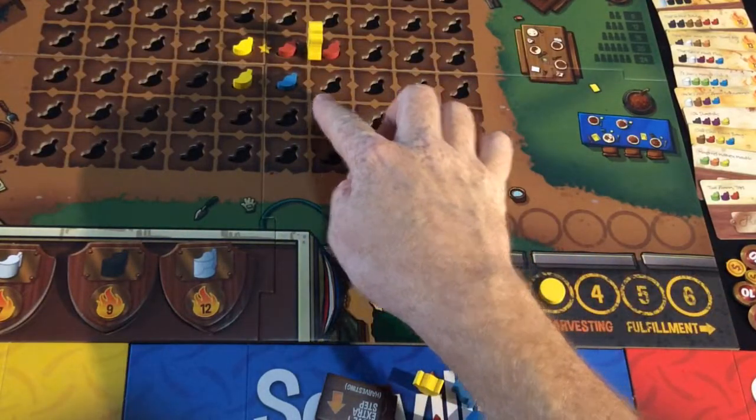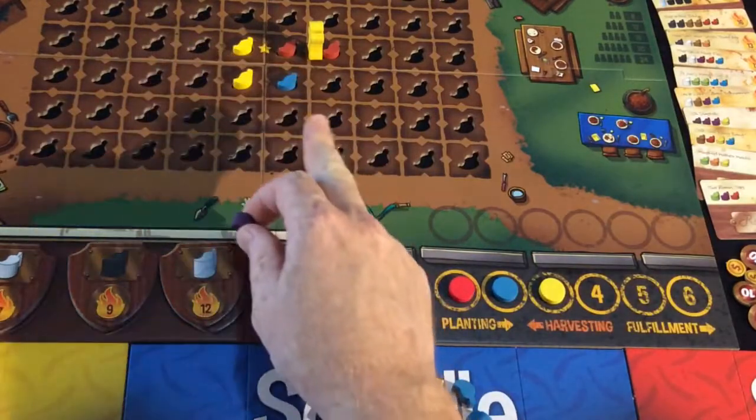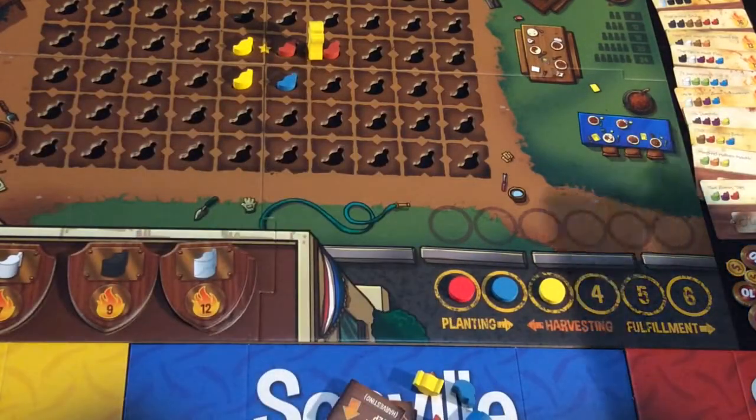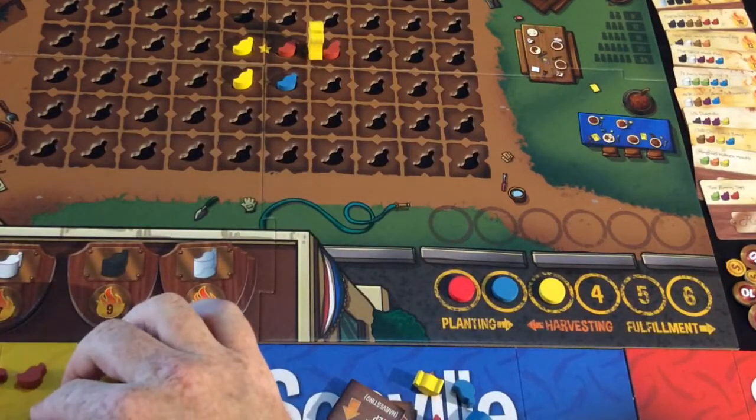Yellow doesn't have a third spot to go to, but he's created a purple pepper by standing in between the red and the blue, and then by standing in between the two reds he creates two more reds, which all go onto his board.